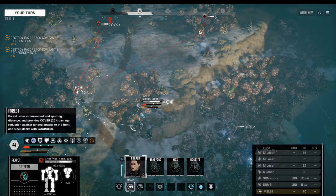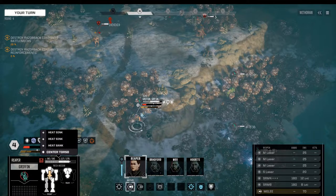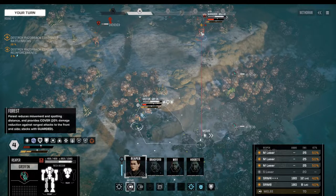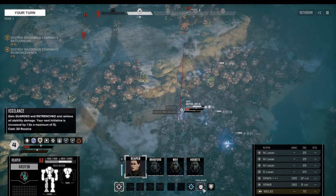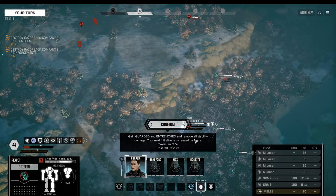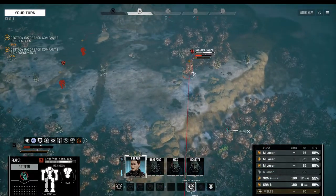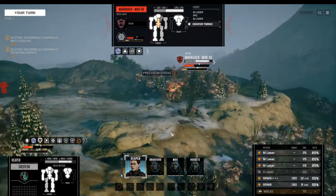We could move over here and continue to tank — but is that really a good idea? All things considered, decent. There's no disadvantage in going that tiny bit further back. They're going to potentially come for the Griffin again — might as well use that. And whilst we're at it, hit that Marauder where it hurts.